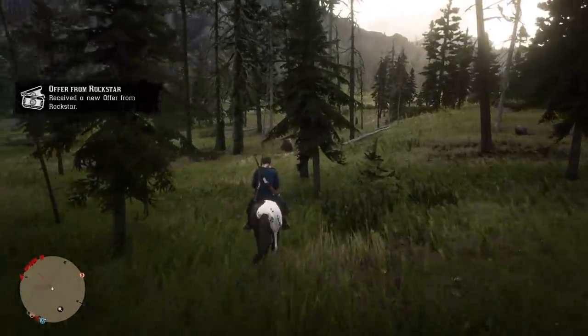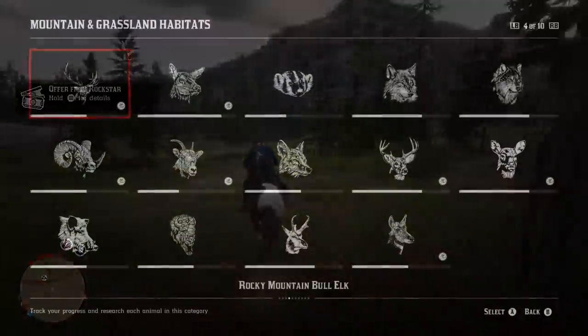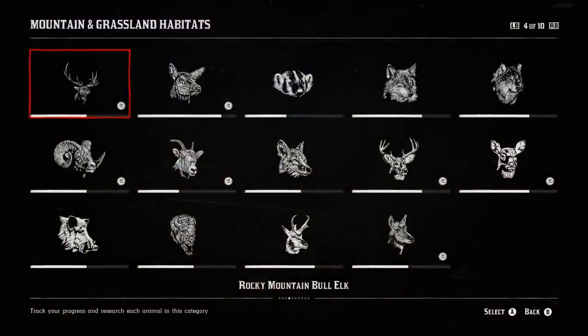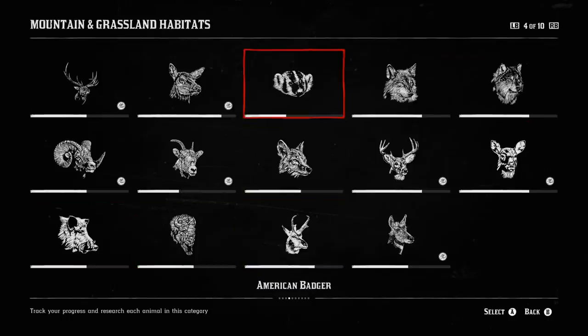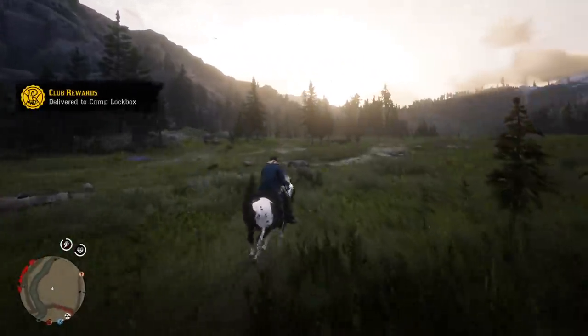Half the animals for this particular set are right around Harriet's location, which is why I chose it. We've got seven out of 14 already. I just need to farm up some simpler ones — bison are easy to find, wild boars are easy to find. Badger is probably the most annoying one, but you can find them down near the Chapter 3 camp from Story Mode. Timberwolves I've been having trouble finding even though I know they're in Cumberland Forest. Maybe I'll have better luck at night.